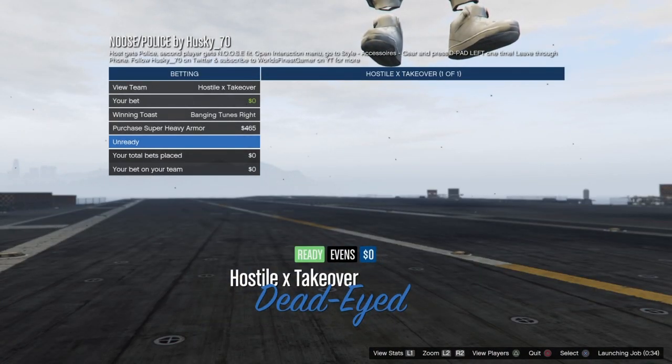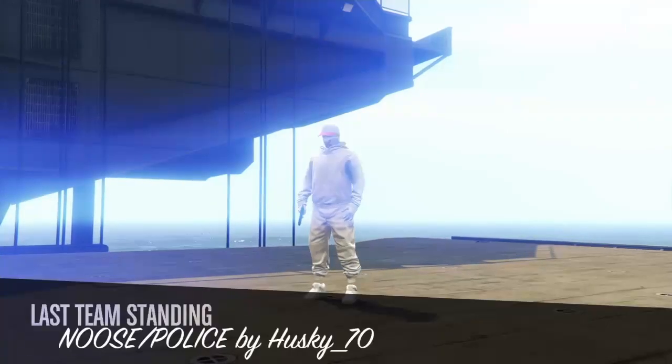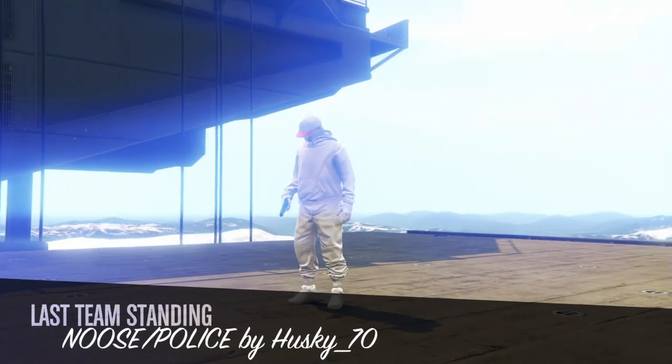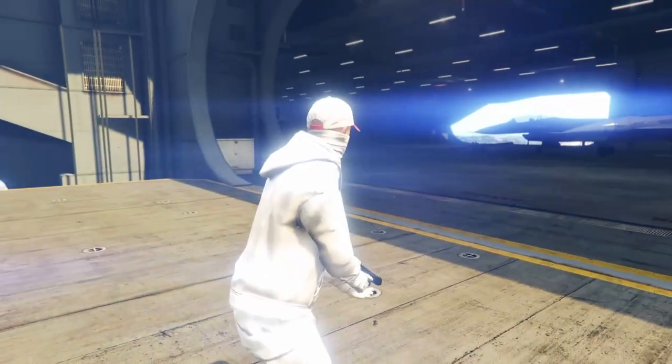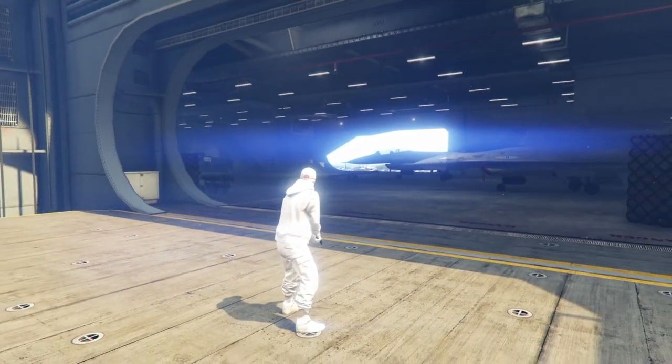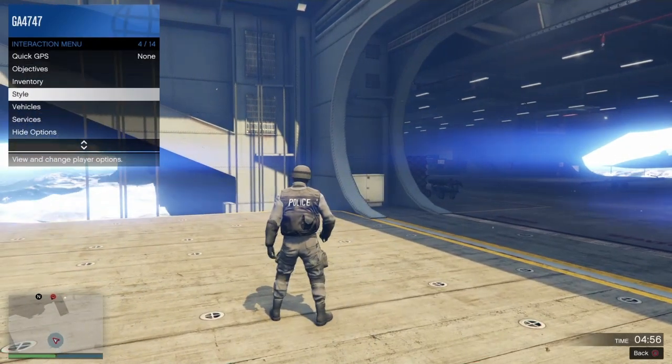Once you load in, your character might be on top like mine is here, or it might just look normal — it doesn't make a difference. Just ready up and wait for the second player in the lobby to ready up as well. It'll put you right into the game, and you should spawn in wearing the NOOSE or police outfit, which you'll see right when the job starts.